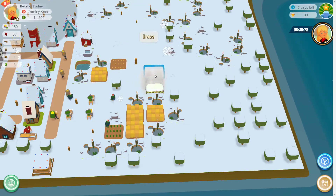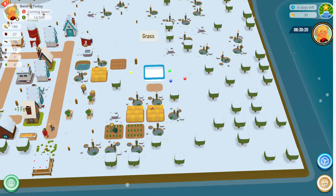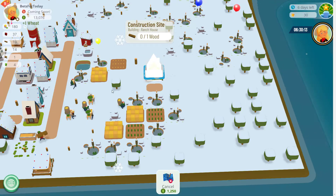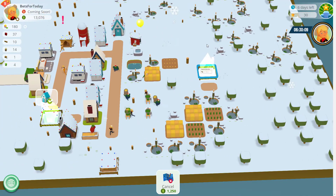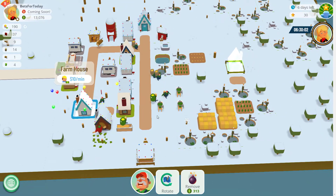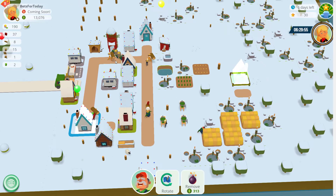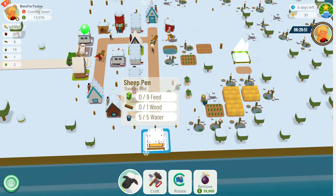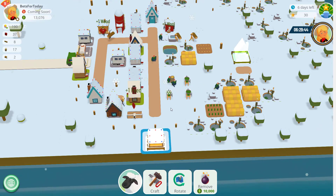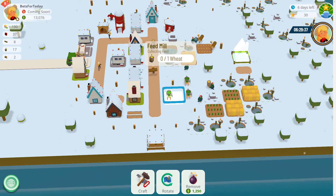The reason I've done that is I want to keep distance between the wheat we're growing and any houses, because houses can affect crops if placed next to them. Things are ticking along quite nicely now — the wheat's filling up, we keep getting plenty of wheat to sell. The little fat sheep — we're just waiting for them to get fed. Might create some more feed mills depending on how these are doing.